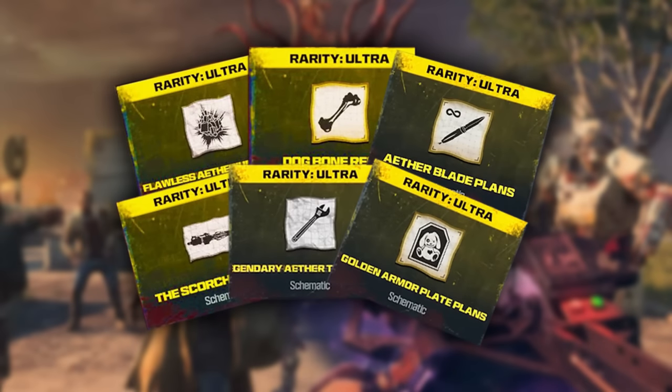The next set of schematics is for the Flawless Ethereum Crystal, the Legendary Ether Tool, and the Scorcher. You have to do a completely separate Easter egg for this one. The Easter egg itself is easier; however, the boss fight is more difficult and is near impossible to do solo.